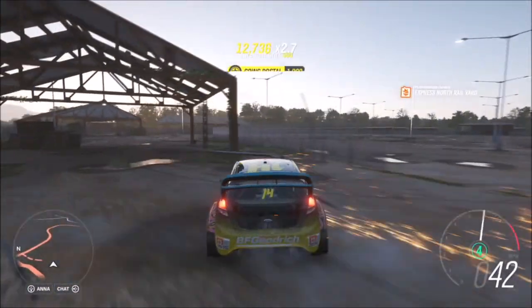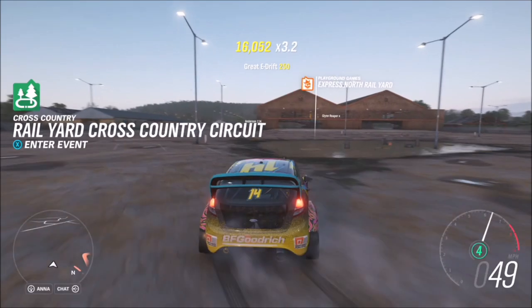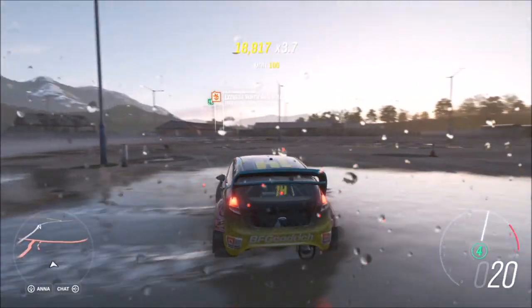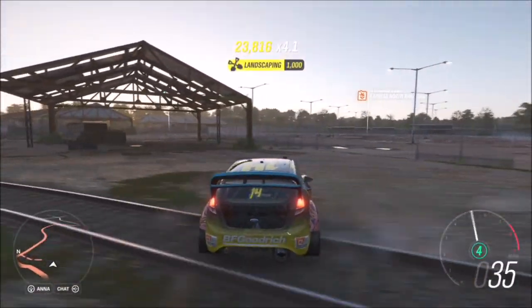I'm sure you guys know how to get an e-drift skill or just a normal drift skill — it's fairly easy. The difference between an e-drift and a normal drift is just the use of a handbrake. So if you're going to get an e-drift skill then you're going to use your handbrake; if you just want a normal drift skill you just enter into a drift with a hardcore power slide sort of thing. It's super easy to do.